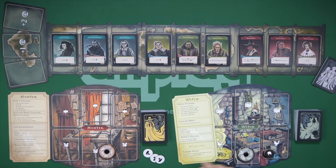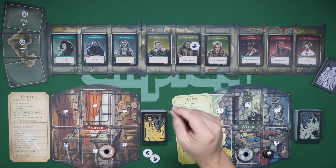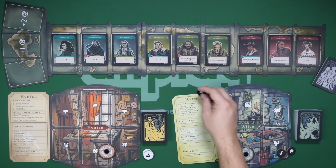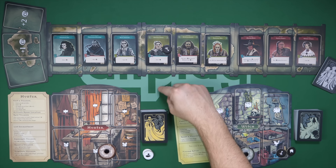Once you're done taking all three actions, your turn is over and it goes to the other player. If you take an action on a character and leave the token there, that character cannot be taken by your opponent — they would have to find a way to clear it first. So the witch player, on their first turn, might visit a character like Dr. Annie over here.